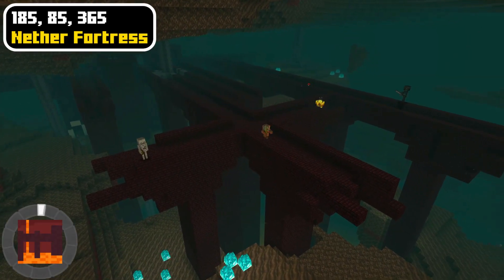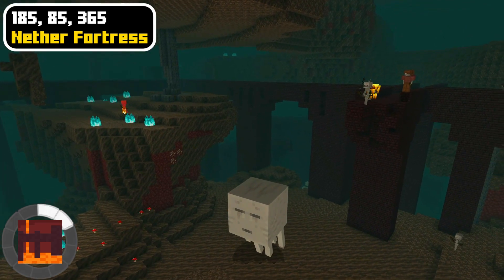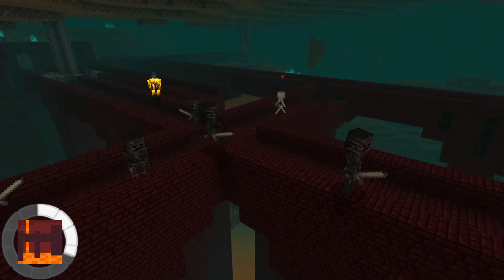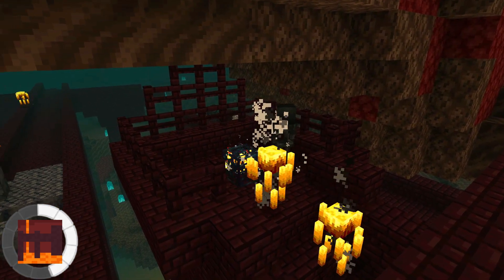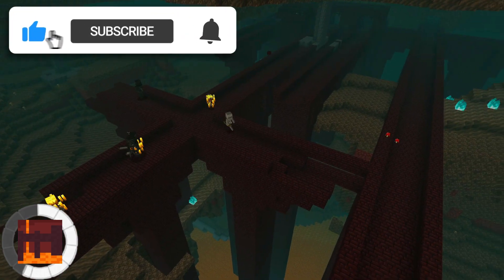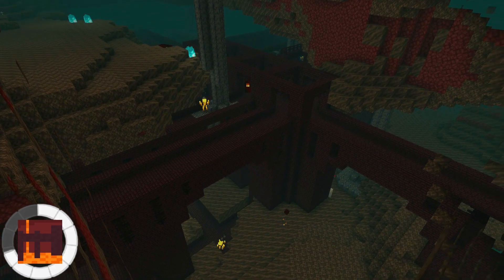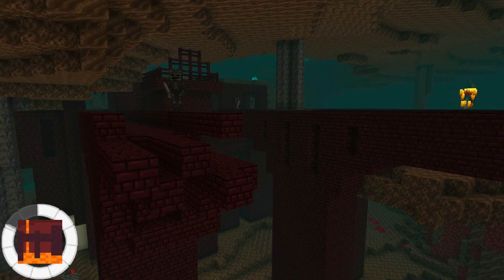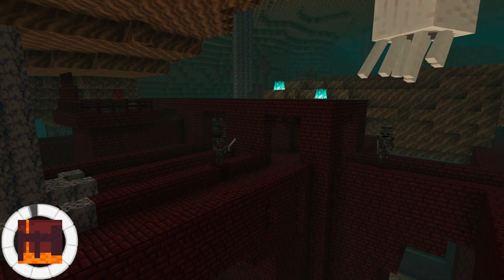Watch out for the blazes and wither skeletons that walk the halls of the fiery nether fortress. This nether fortress is located in a soul sand valley biome, which means that there will be a lot of ghasts spawning and trying to shoot fireballs at you. Part of the nether fortress is also open, which means you should build a cover around it to stop ghasts from attacking you. There is also a blaze spawner in the fortress which you can use to get all of the blaze rods that you will ever need. Watch out for the giant lava ocean below the fortress, and since a lot of the fortress is open, you will need to bring a lot of blocks to create a shelter to protect you from falling into lava as well as from all of the nether mob attacks.